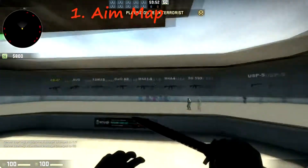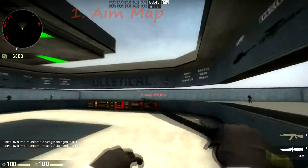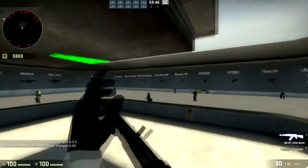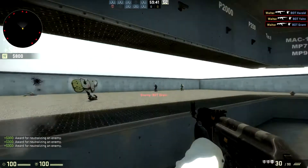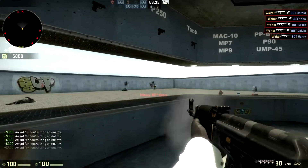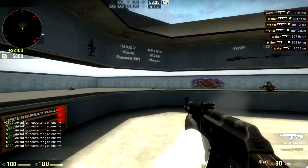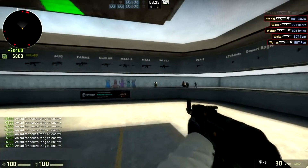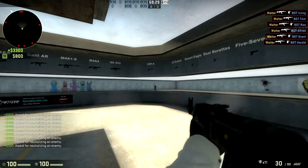The number one map I chose is an aim training map I use and recommend all the time. You can choose any weapon — there's so much variation between all the weapons and settings. You're basically in a little round dome, and you can shoot bots outside the dome. You can make them move or stand still, give them armour or no armour — it's a very cool map with lots of options like the AK or anything you like.